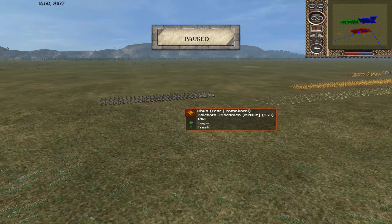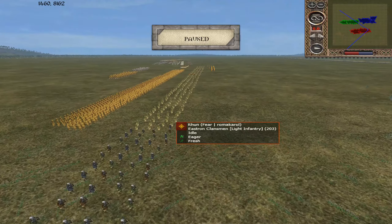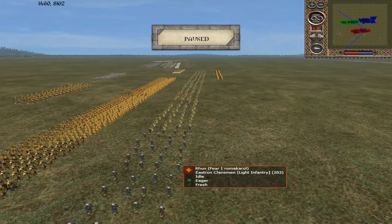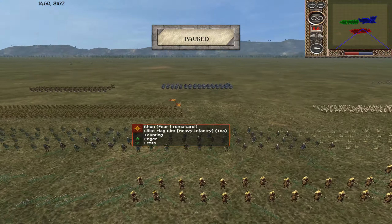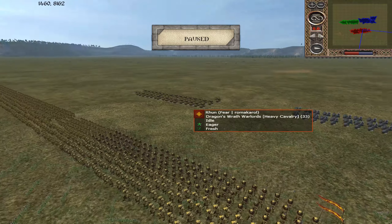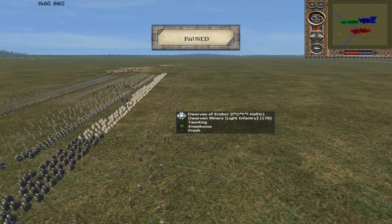Moving on to the Blue Team. Roma Carol is bringing Rhun once again. We have some Balchoth Tribesmen out front, some Easterling Clansmen — half armoured up, wearing silver helmets, two units. Some Dragon's Wrath Crossbows, some Balchoth Tribesmen, maybe three units of Loke Flagrim, and three units of Loke Gamprim behind them. Dragon's Wrath Warlords, Kumul's Dragon Knights, and maybe some Kumul's Shadow Guard or Shadow Bows — we'll find out later.